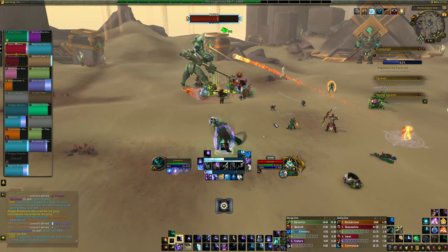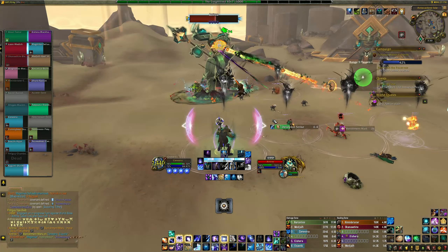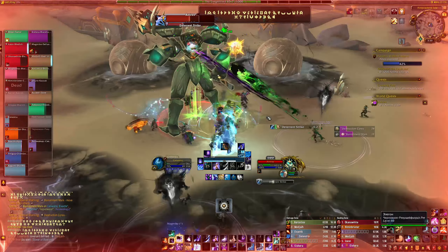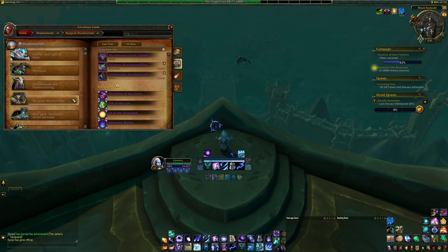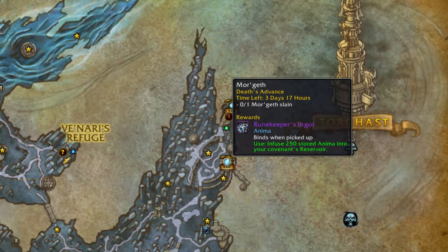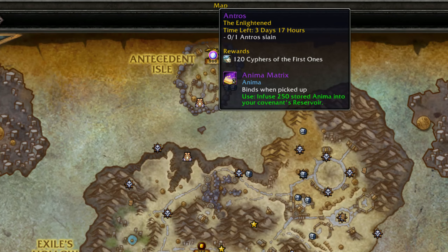Outside of instanced raid content, Fated Raids will also affect the wild bosses throughout each of the Shadowlands zones. Depending on which raid is currently Fated, the corresponding wild bosses will also be Fated, meaning that they will drop 285 item level loot. If Castle Nathria is Fated, the four Shadowlands wild bosses will be Fated as well: Valinor in Bastion, Mortanis in Maldraxxus, Oranomonos in Ardenweald, and Nurgash Muckformed in Revendreth. If Sanctum of Domination is Fated, Morgeth will also be Fated — he can be found in Desmotaeron just outside the raid entrance. If Sepulchre of the First Ones is Fated, Antros will be Fated as well, located on the Antest Isle in Zereth Mortis.